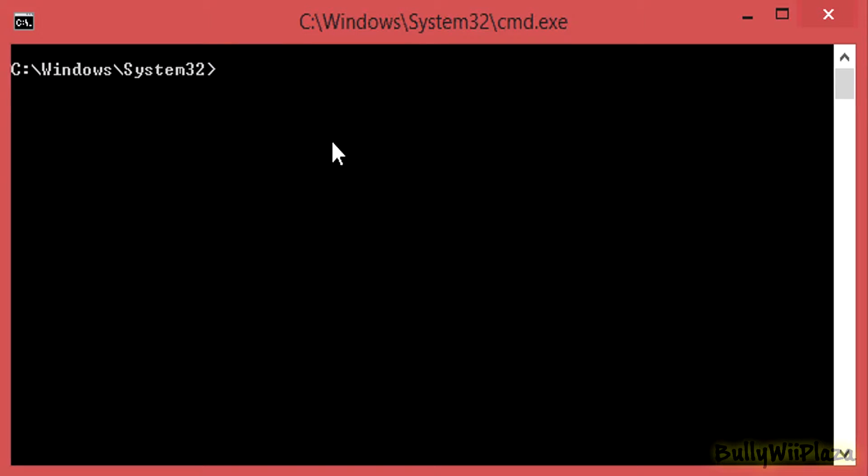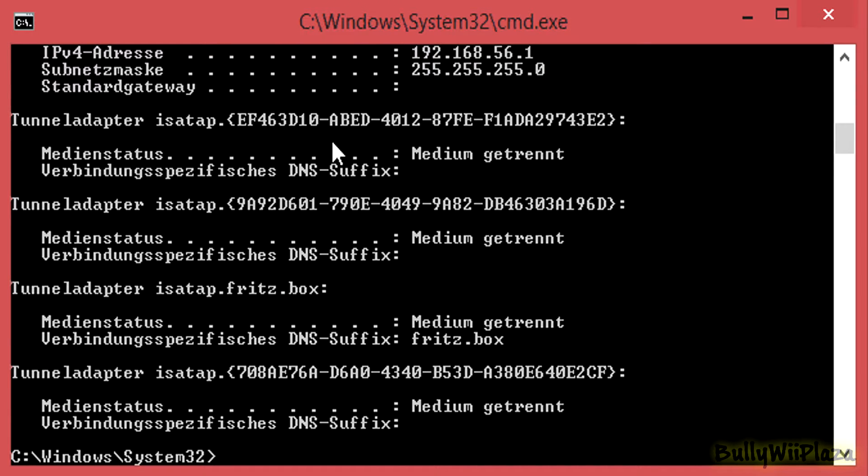To get started you first need to launch a new command line window. Click the start menu, type cmd into the search, and click on the result which says cmd.exe. In here you need to type ipconfig, hit enter, and look at the default gateway IP address in order to figure out your router's IP address to access the administration page in your browser.